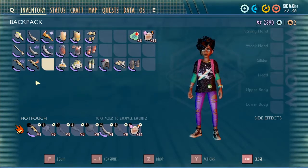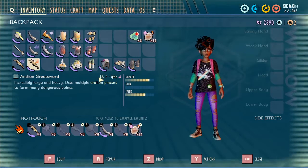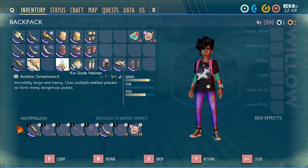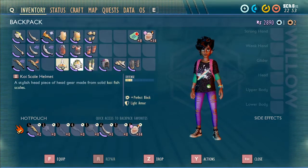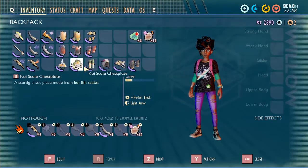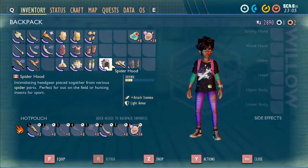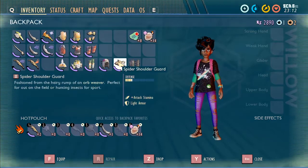For late game, you probably want an antlion sword — the best two are going to be the level seven mighty and the level seven spicy. They do the same damage and are going to kill a wolf spider in about four hits. The best armor to use are the koi scale armor and the spider armor. The koi armor helps you deal more damage, possibly letting you three-hit them, and spider armor helps your stamina so you can land a fourth hit before the wolf spider attacks.